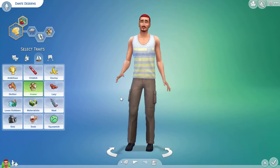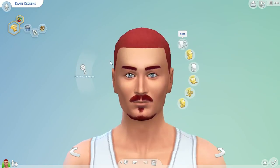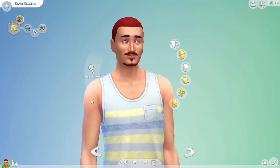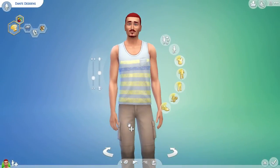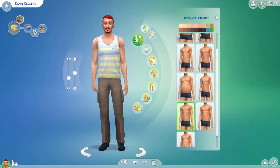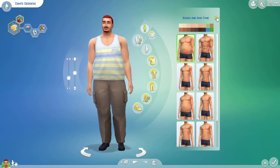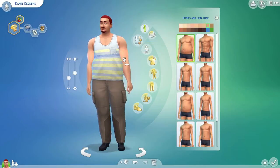All right, so we're going to go in now. Let me zoom back out for a second — I think you can do his body type. Yeah, you can do that. So 1, 2, 3, 4, 5. There you go — he's large and in charge.